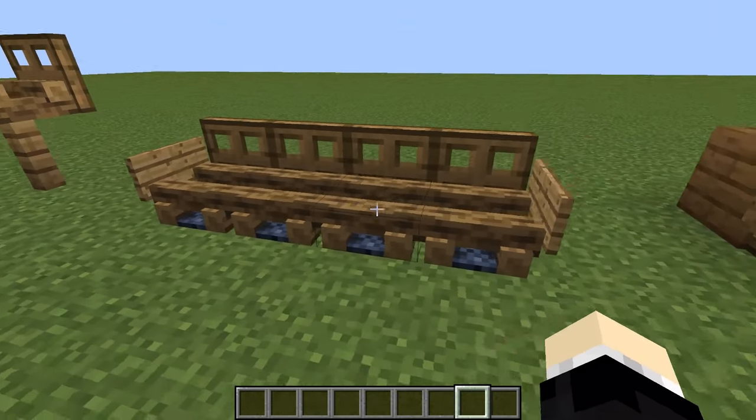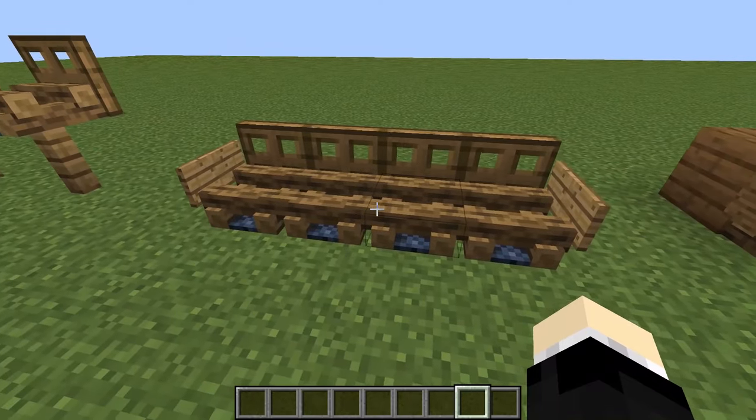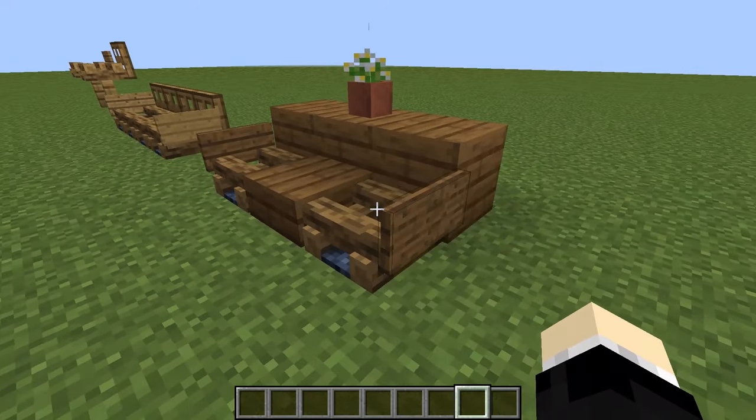Next, a bench or couch. Place trapdoors on the back and put signs on the sides. This is a lawn chair — it would look very nice if you put this on your porch or garden.